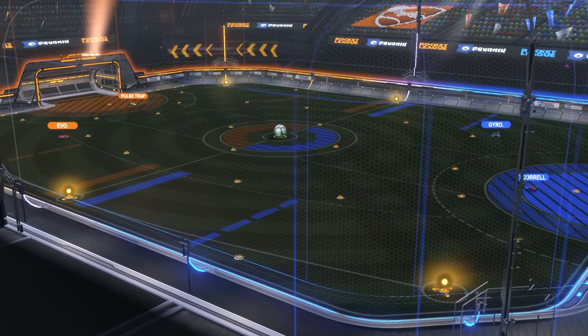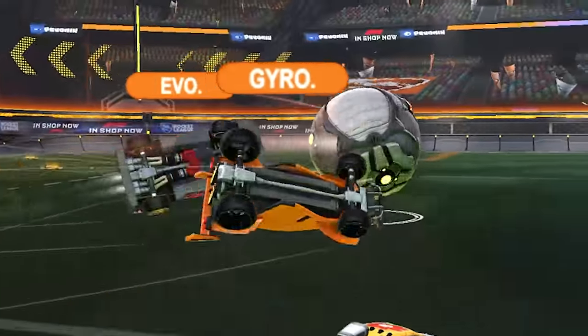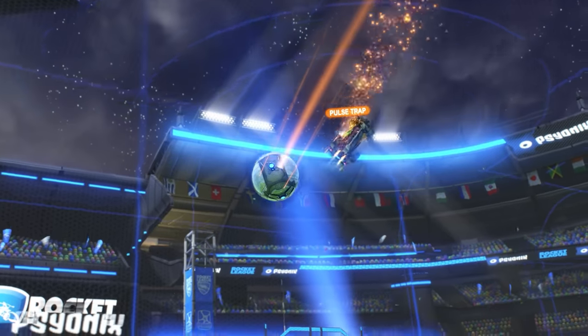You can tell which pros are currently playing with limitations by which color team they're on, and that color happens to be the blue side. Since it's a free-for-all, all the heroes can technically be on the same side — orange or blue — it doesn't really matter in this mode. It's just to signify who currently has a limitation.